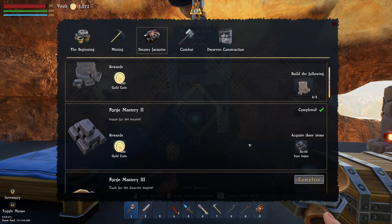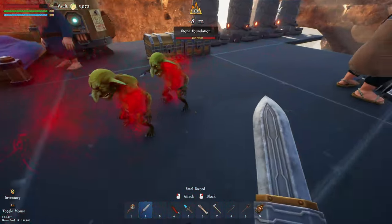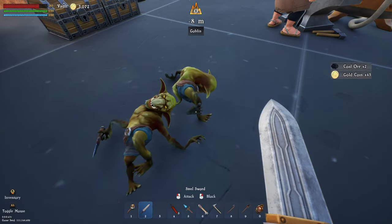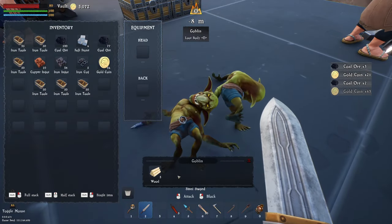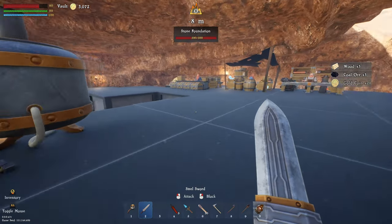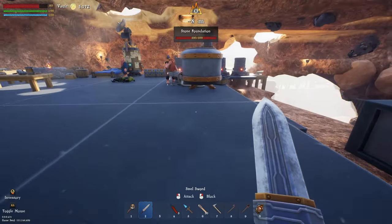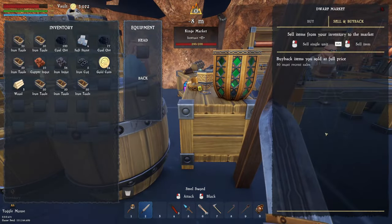This quest over here is going to ask you to do things like iron tools - you can get quite a decent amount of iron stuff out of here. Jesus Christ on a bike, gobbos! Right, we need to move. This guy's giving us a pretty decent amount of gold actually. So anyway, as I was saying before being rudely interrupted - we need to unlock those things. We can go over to the king's market and we're going to start selling some of these iron tools.